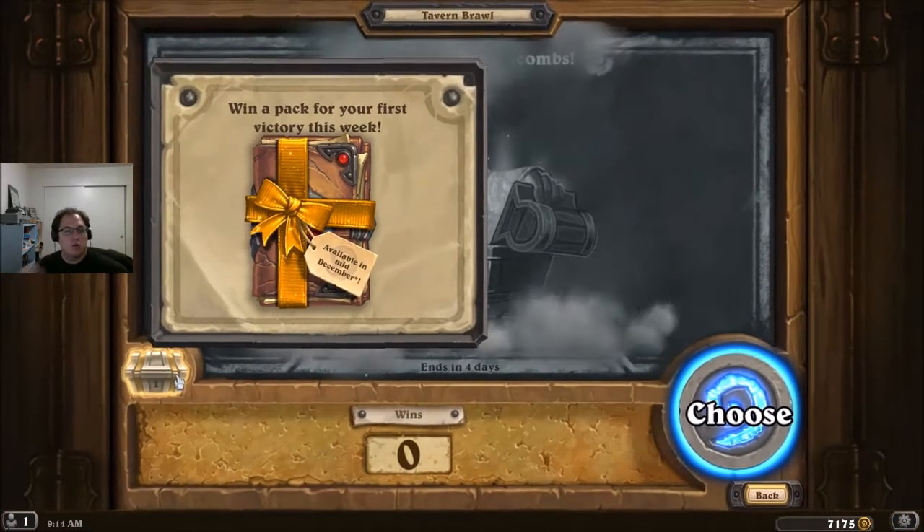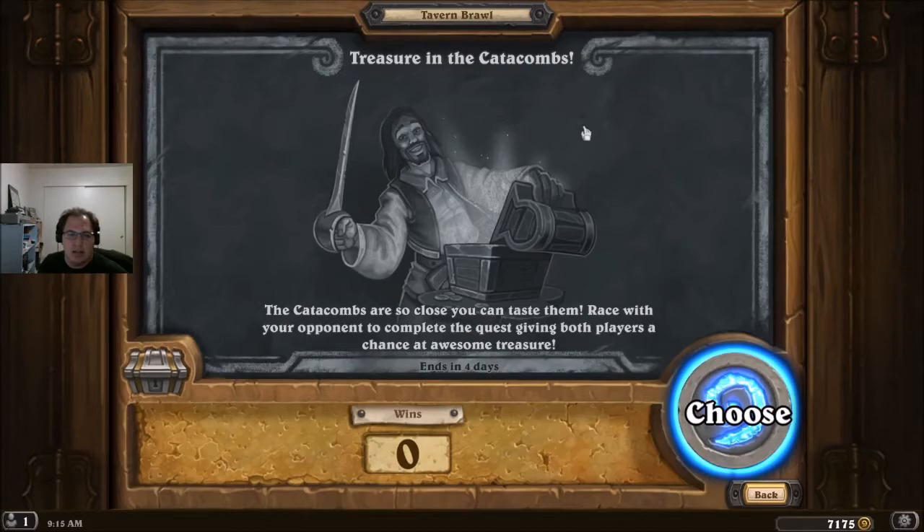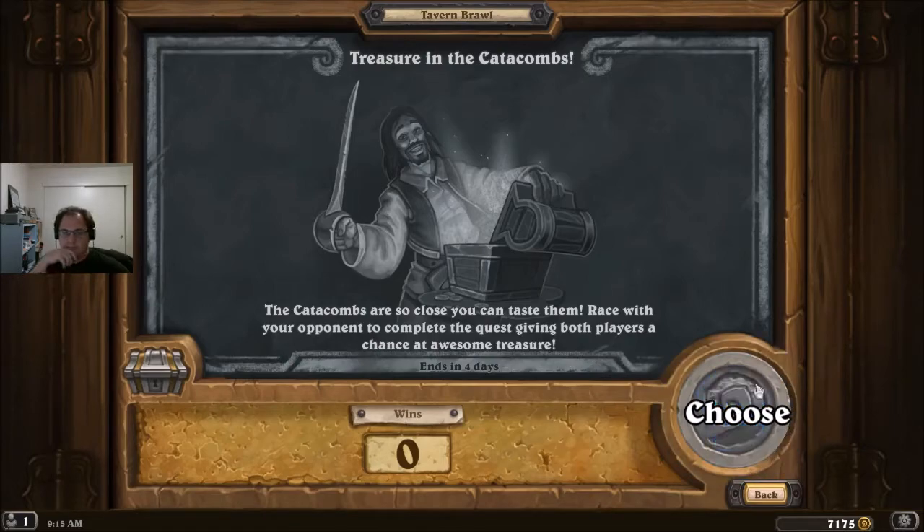Ooh! We get to unlock a Kobolds and Catacombs pack for this week's brawl. Treasure in the Catacombs — it looks like Marin and the Foxes here. The Catacombs are so close you can taste them. Race with your opponent to complete the quest, giving both players a chance at awesome treasure. Interesting.